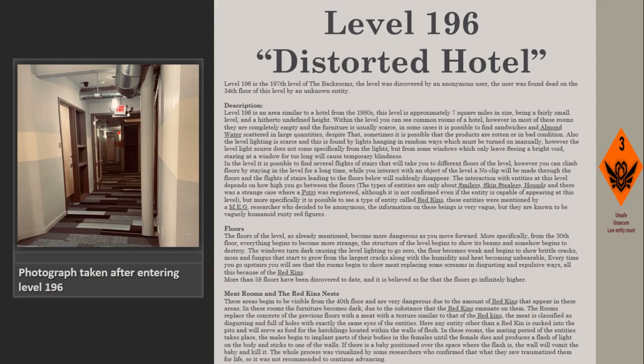The interaction with entities depends on how high you go between the floors. The types of entities found here include smilers, skin stealers, and hounds. There is also a strange unconfirmed case of a potter being registered. More specifically, a type of entity called red kings has been documented, mentioned by an anonymous M.G. researcher. These beings are described as vaguely human, rusty red figures.